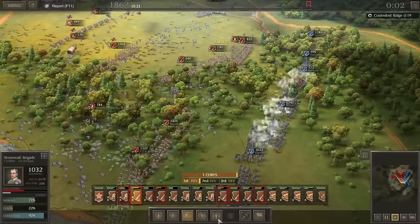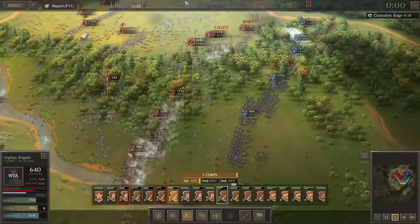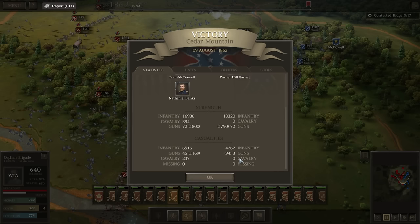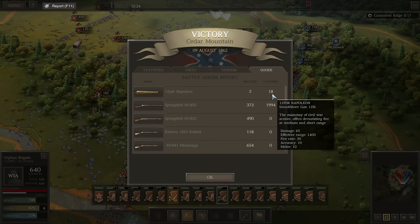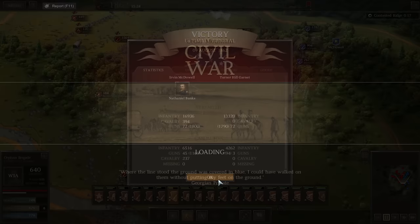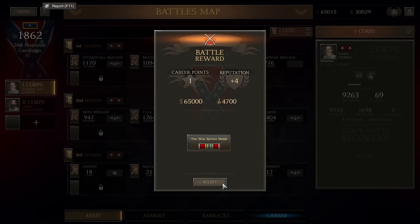It looks like we will win this battle, losing way more men than I had wanted — and probably more than I'm able to effectively replace with the meager 60,000 bonus we get for winning. Victory! We lost 4,200 infantry — not quite as many as I thought. Looks like we lost three guns — that's costly. And the enemy lost 45 guns. Holy shit, we captured 18 Napoleons! Oh yeah. Preston's dead, Nelson's wounded, and several guys get promoted. Overall, 4,200 casualties on ours, 65 on theirs.